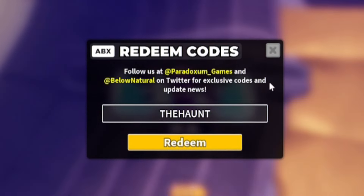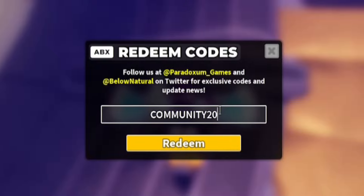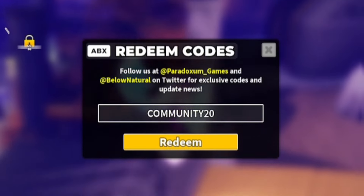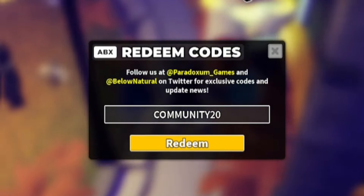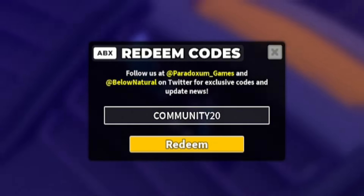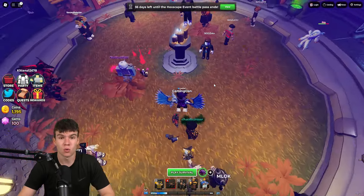Next, redeem the code 'community20' — C-O-M-M-U-N-I-T-Y-2-0. This gives you the Community skin for the Minigunner tower, so you will need the Minigunner tower first in order to redeem it.